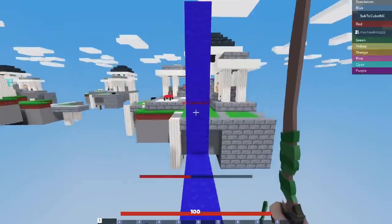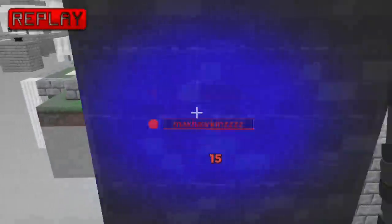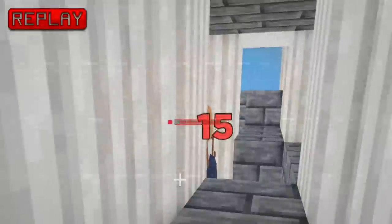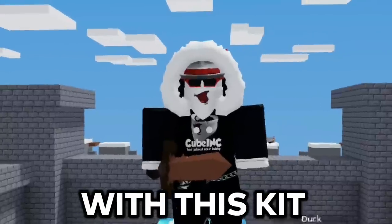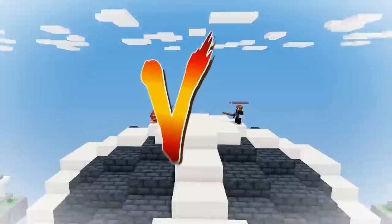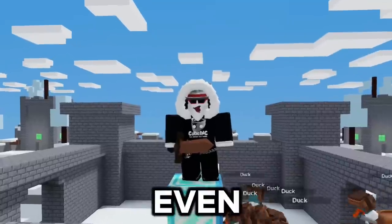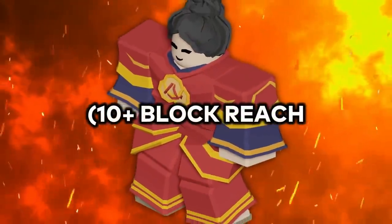Number 4. With the UZ kit, you can actually hit people through walls, which is kind of broken. If players are in their base, you can sneak around and use the dash ability to slap them up — you pretty much have ghost hacks with this kit. You can use this in a bridge fight or any fight in general. The dash ability can reach players who are 10 blocks away, maybe even more. The range of this thing is insane.